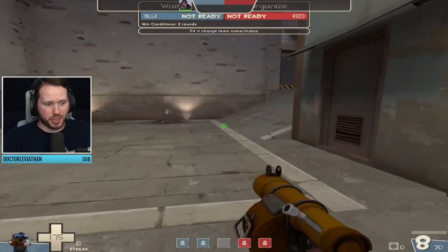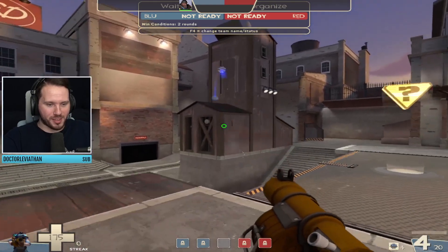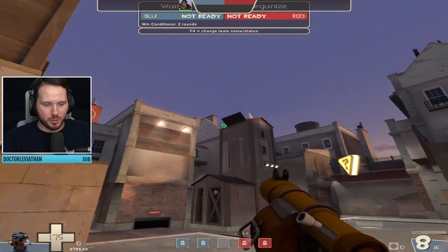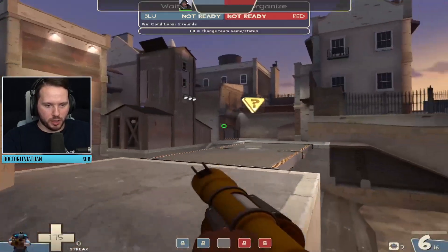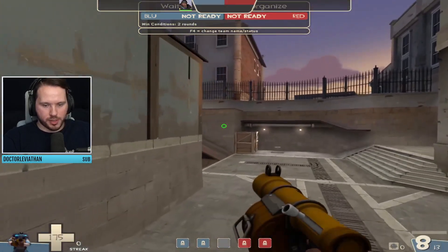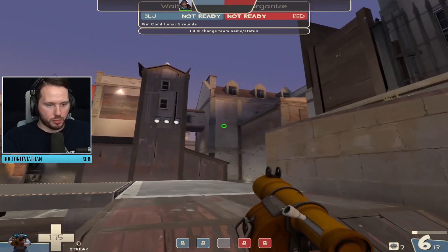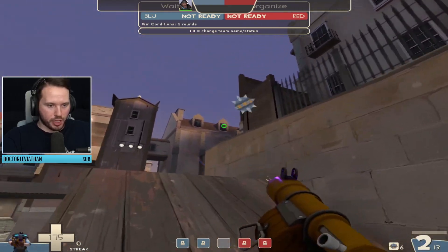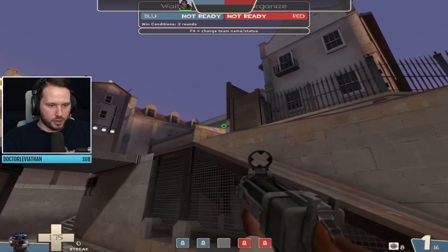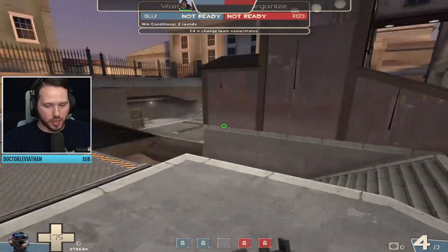I actually played against a demo that was so annoying where he came to mid and just trapped this. When I jumped on it as a scout, he just blew me up. Demo men can control this roof pretty well. You have a better shot of hitting it from this angle as a demo — just in general, closer range. Potentially this curve right here is actually going to favor you as a demo because you can just be spamming over these little curves without needing to actually commit up. So that can be pretty powerful as well.